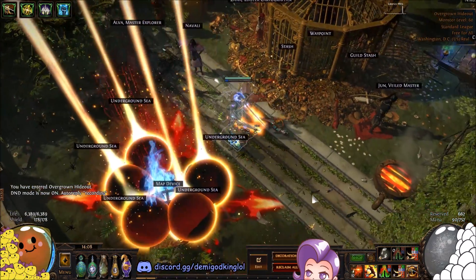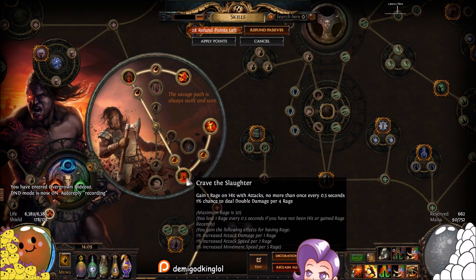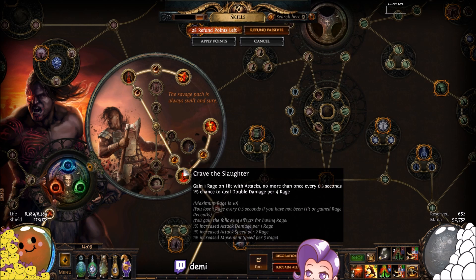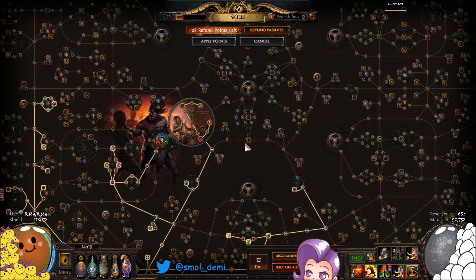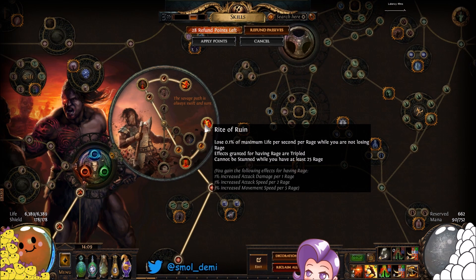We are a marauder ascended into berserker. I'd recommend grabbing Crave the Slaughter first — you get movement speed, attack damage, and attack speed per some amount of rage up to 50 rage, plus a chance to deal double damage per four rage. Then take Rite of Ruin, which gives us cannot be stunned and triples the rage effect, so instead of 1% we get 3% attack damage, 3% attack speed, and 3% movement speed.